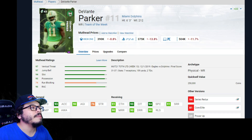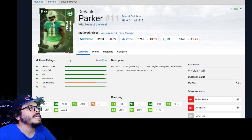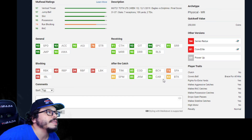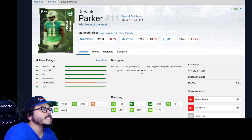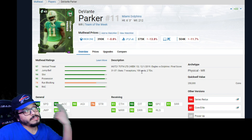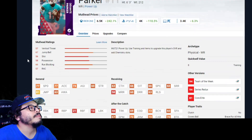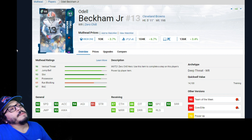Devante Parker — I know a lot of people were requesting him. He has 93 speed on a 94 overall, with 91 catch, 90 deep route running, 85 COD after the catch. He's a physical wide receiver archetype at six-foot-three with nice speed. If you're a Dolphins theme teamer, this guy should already be on your team. His power-up is pretty cheap on the market — around 5K — it's not going to break the bank.